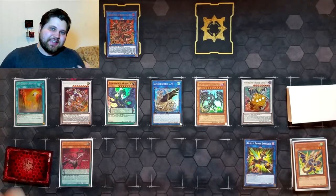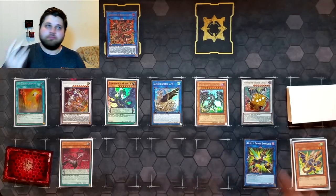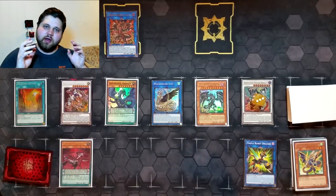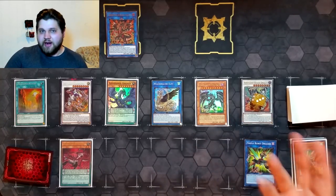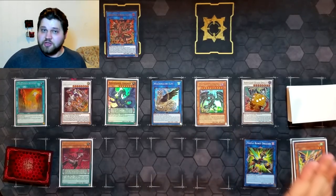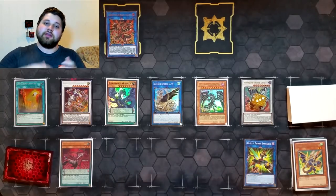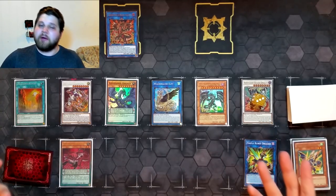On top of that, this combo is accidentally future-proofed for the Red-Eyes Darkness Metal Dragon errata that Japan is getting soon. We don't know when we're getting that errata in the TCG — it's not official until the Konami database updates it, usually accompanied by a reprint. This extra Darkness Metal effect is not needed for the combo, and I'll show you how to alter one simple step to make it work even with the errata in OCG.